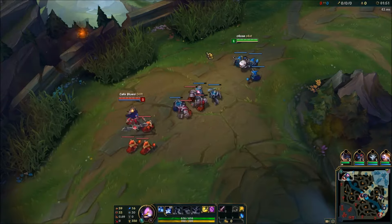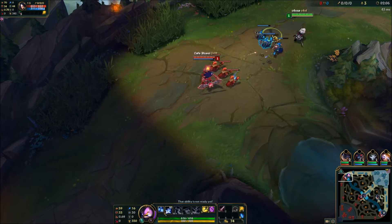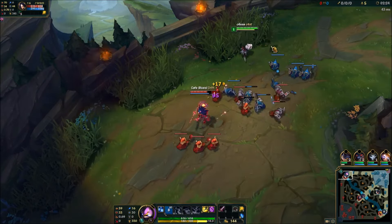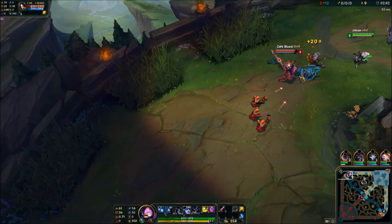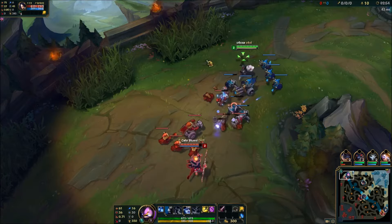Now while the laning phase is active, try to punish every single CS the enemy is going for. Hit him with your shuriken, try to get out some of your W empowered auto attacks, followed by pressing W to get out even more damage. Rinse and repeat that until your lane opponent has to go back to base or throws his keyboard out of the window.